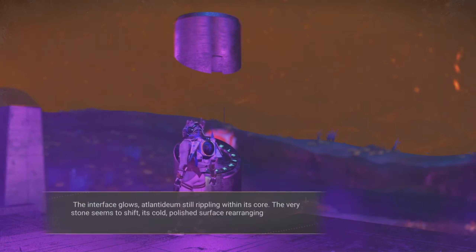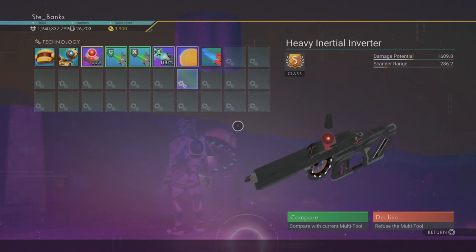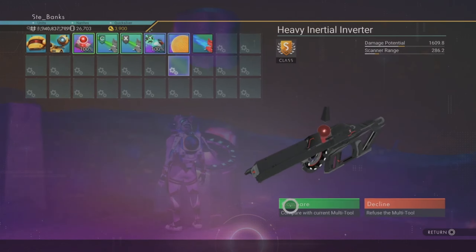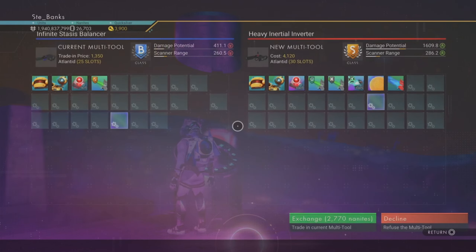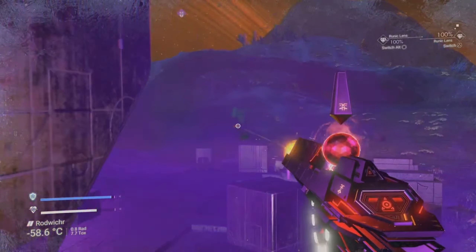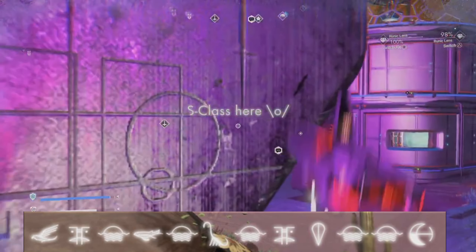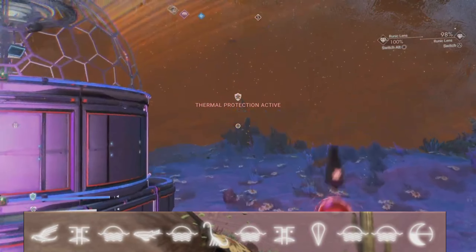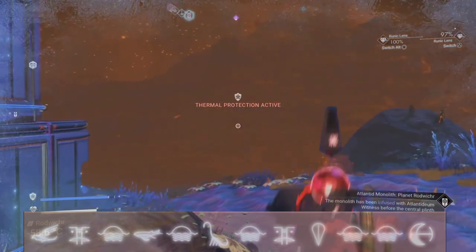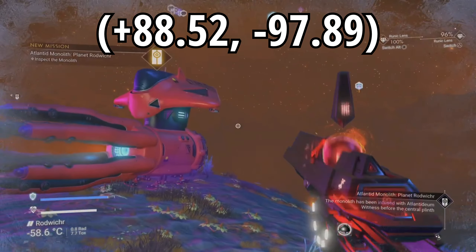Next up we have an A-class Atlantid multi-tool with three adjoining supercharged slots. This one is black with some red trim — I actually picked this one up for myself when I came across it, trading in my similarly looking black and blue B-class multi-tool. It does look slightly beefier than the previous white and gold one. The portal coordinates you need are: Bird, Face, Sunset, Fish, Sunset, Diplo, Sunset, Face, Balloon, Sunset, Sunset, and finally Eclipse. The on-planet coordinates for the alien monolith are +88.52 and -97.89.